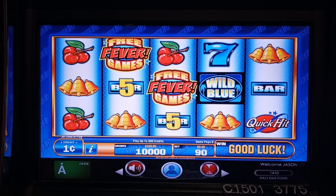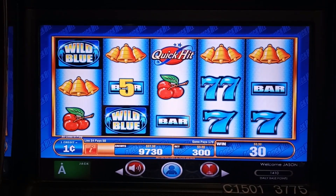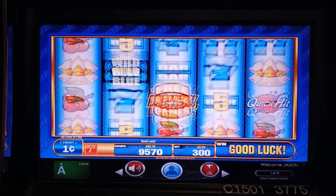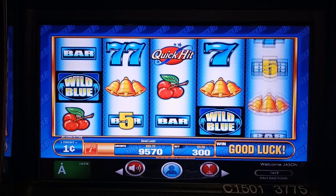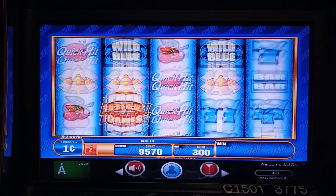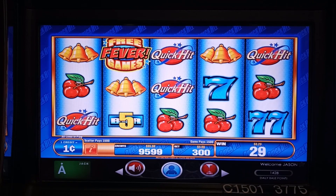Let's do a couple spins at three bucks and see what happens. Those wild blues are wilds, so we got about half our bet back. I love the wilds — that's fantastic for line hits, but obviously the quick hits symbols are where all the money's at, or the free games. Those four quick hits paid us $15.